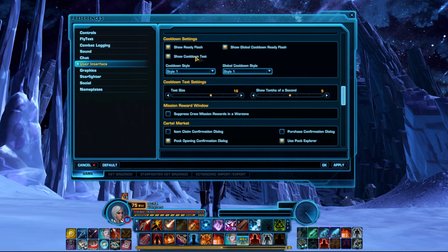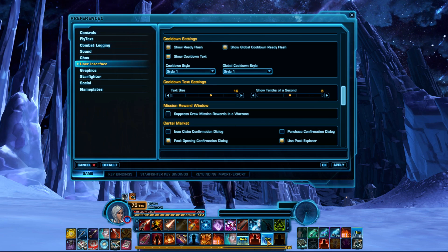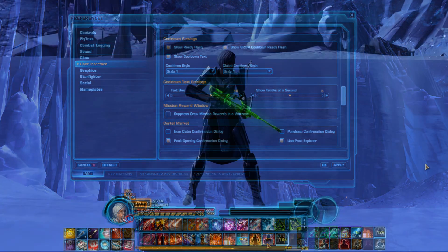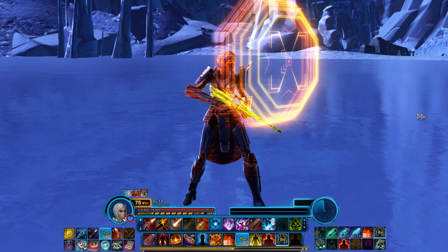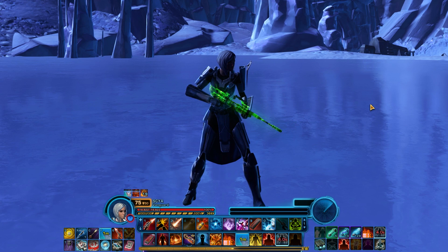This will show the cooldown remaining on your ability as a number on your Quick Bar. The last thing you can do with your Quick Bars is keybind them. Keybinding is attaching an ability on your Quick Bar to a key on your keyboard so you can press the key instead of clicking the ability with your mouse.